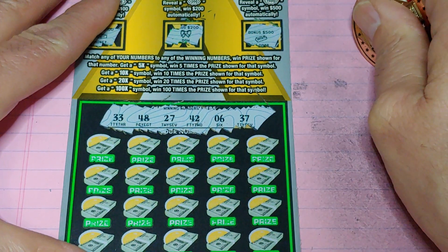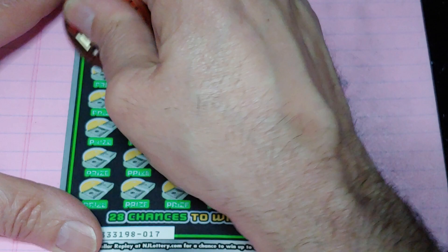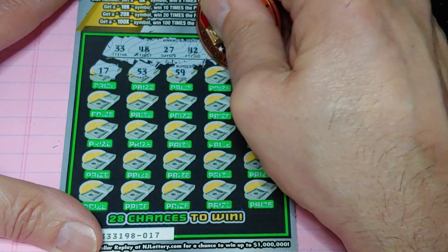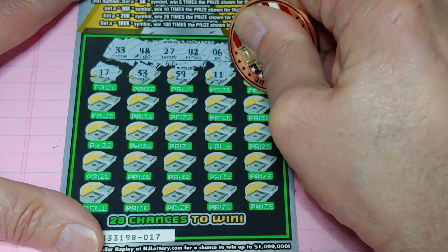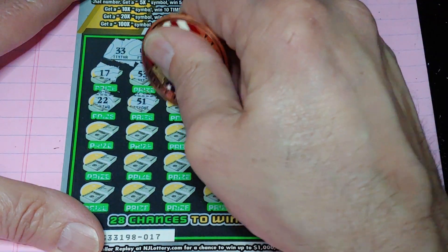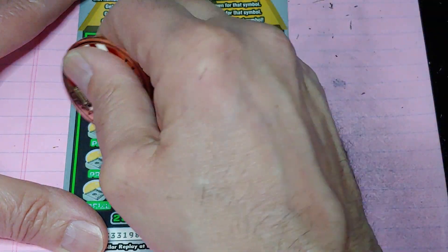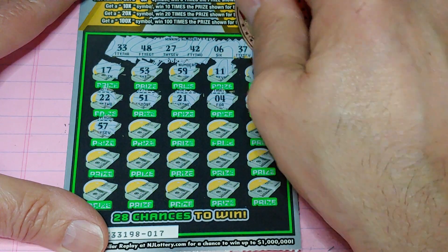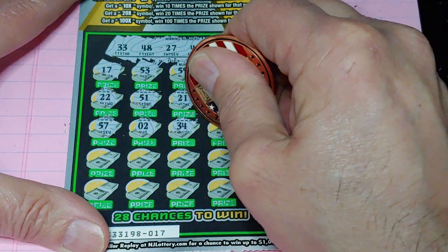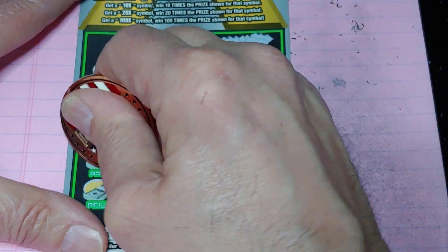What am I looking for? $33, $48, $27, $42, $6, or $37. Come on, where's that big claimer? First row, nothing. Second row, nothing. Third row: $57 no, got $37 and $27 — one-offs. $34, got $33. $56 no good, and $54. Two rows left.